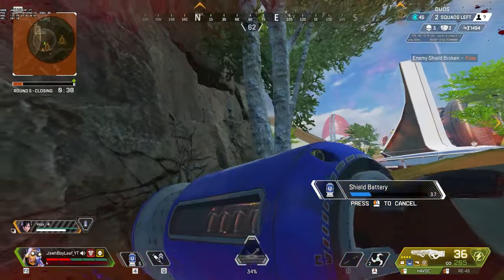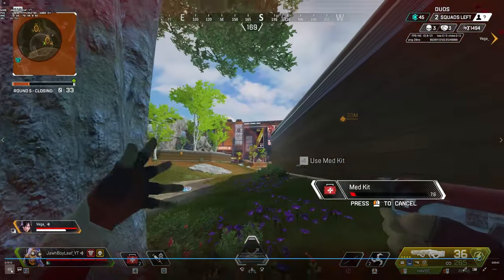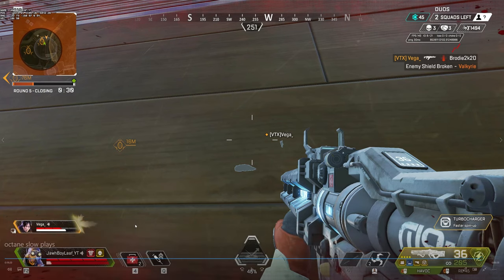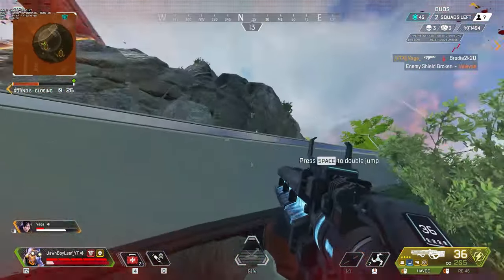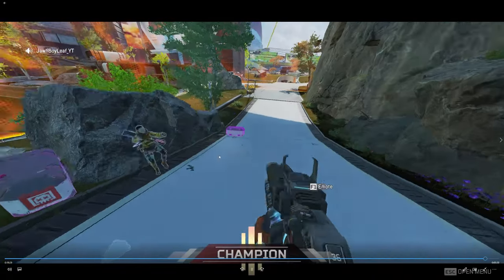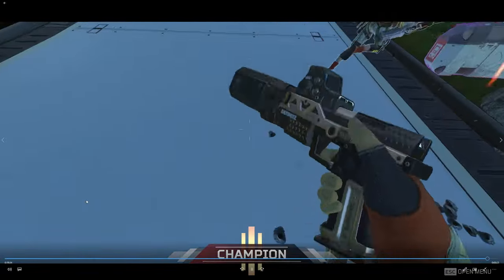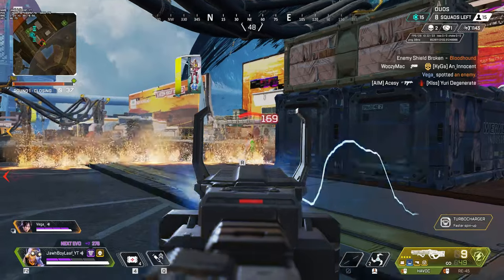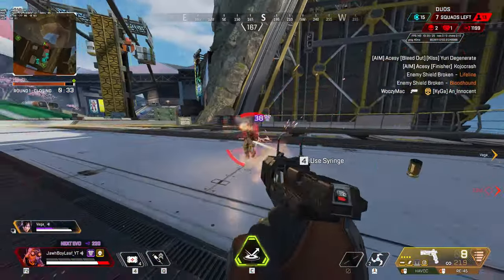I was going for a med kit but I stop because Wraith cracked the Valkyrie and got a knock. Even if she didn't get the knock but cracked the Valkyrie, you have to push because you already have full shields - the Fuse is cracked, the Valkyrie's cracked, and Wraith is up there by herself. So you have to push if you're in that situation. I jump over and get a good beam. She was playing cover and knew the map area better than me, and we were able to shoot these guys and win. That is how we were able to out-rotate, out-move, and use our legends better than the enemy team. They had the best positioning in every single circle, but we were able to outsmart them.